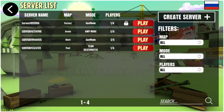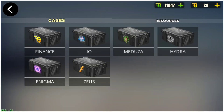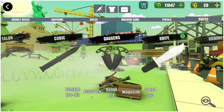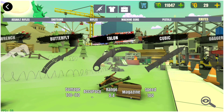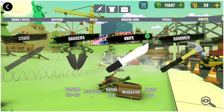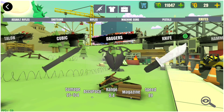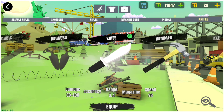Let's go ahead and look at the brand new knife — let's go see it in the shop. Yep, here it is. Let's go to knives. We got daggers! We got the cubic knife, and I think that's about it — yeah, the two new knives: the daggers and the cubic.